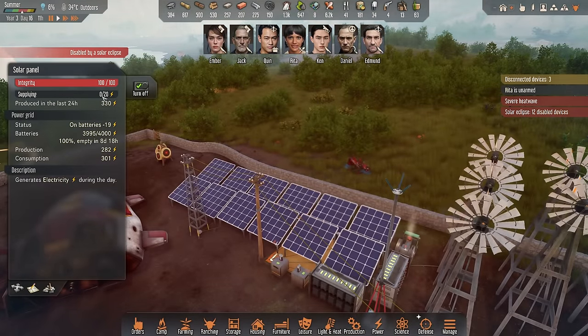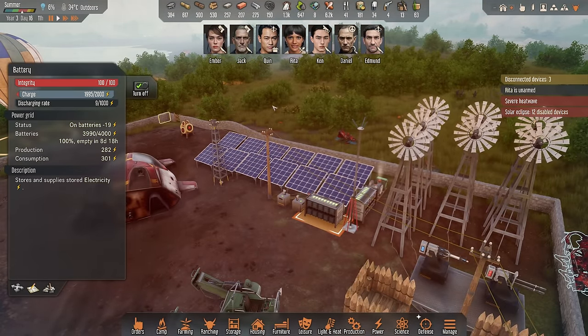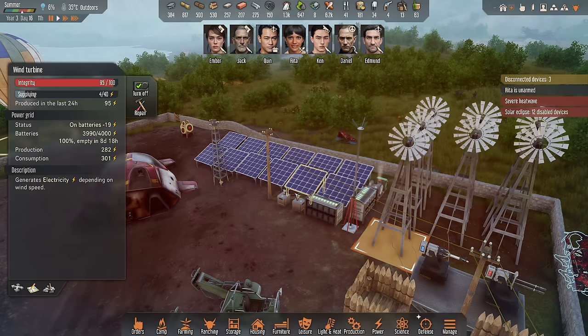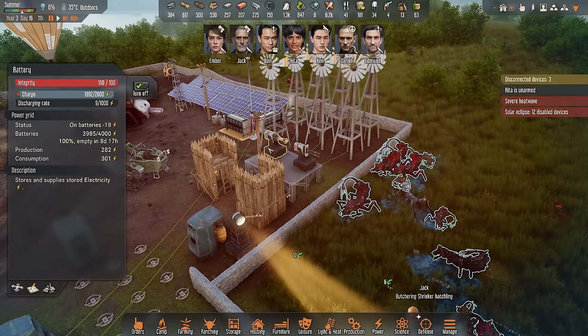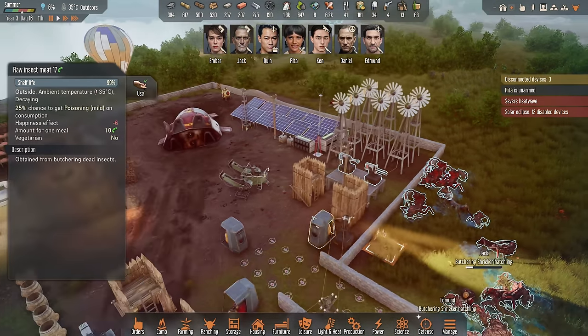Solar eclipse! They're rare but sometimes they happen, and even with that we're actually pretty good. But now it's a heat wave and a solar eclipse at the same time — the solar panels and wind turbines both don't work. We cannot hold the grid anymore, so I'll need to turn off something. Those two turrets — that should do the trick. A super rare event that both of them are actually occurring together.